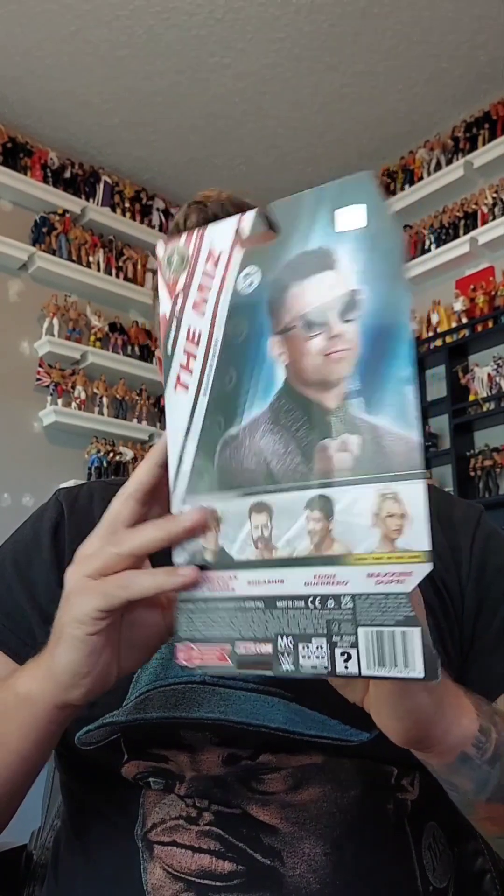Here is the back of the box. It does say Series 149, The Miz. His signature move is the Skull Crushing Finale, and he is a grappler. Also in this line: the American Nightmare Cody Rhodes, Sheamus, Eddie Guerrero — which has a chase version — and Maxine Dupree, first time on the line.